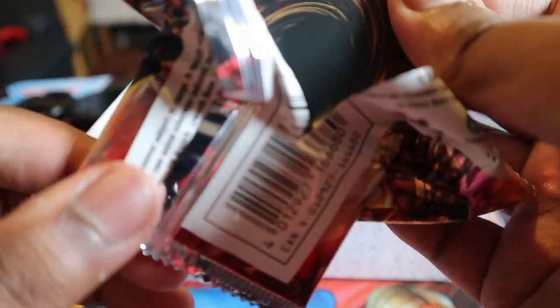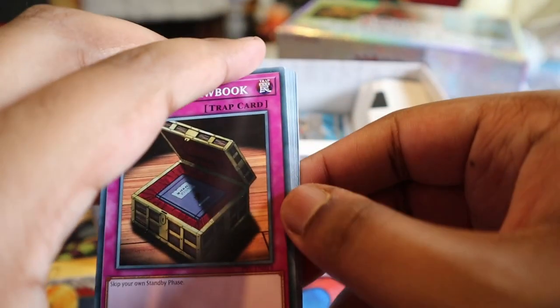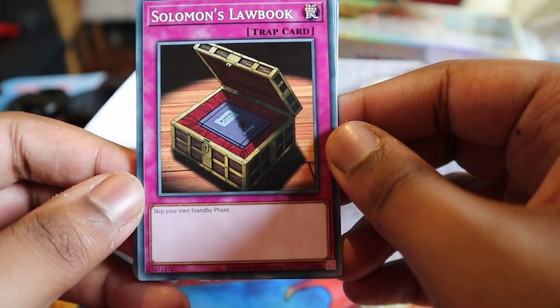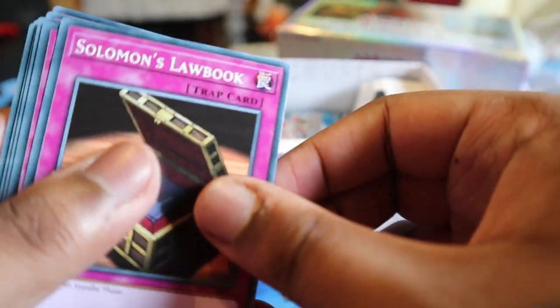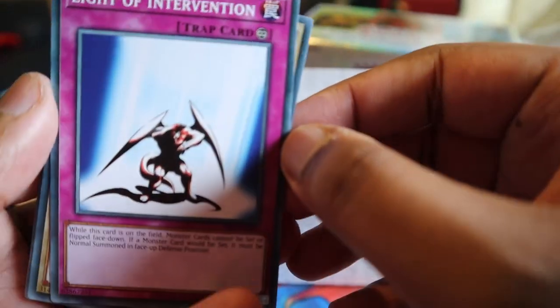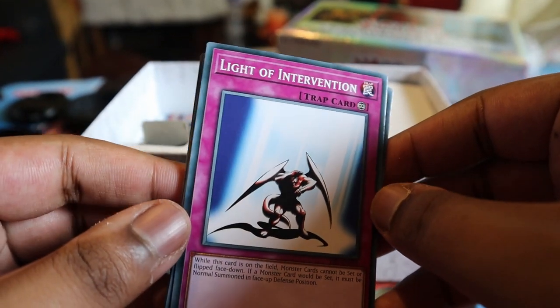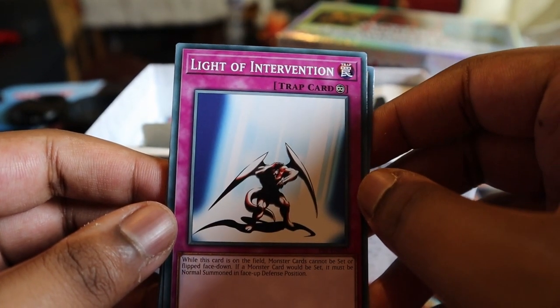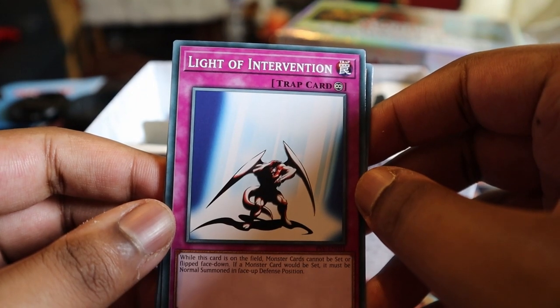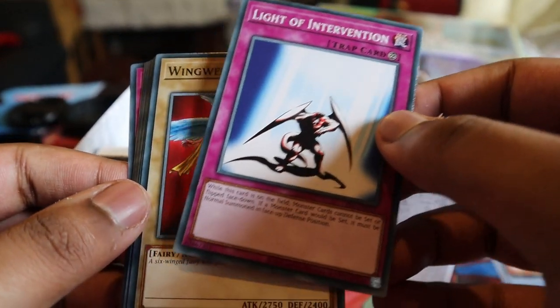Would I recommend buying this box? If you wanted the promo cards and stuff then probably, but I'd say wait for the price to go down. I probably paid too much - it's about 22 pounds. Skip your own standby phase - that's weird, very situational. Live Intervention - this one's a good one, continuous trap. When this card is on the field, monster cards cannot be set or flipped face down. If a monster card would be set, it must be normal summoned in face-up defense position.